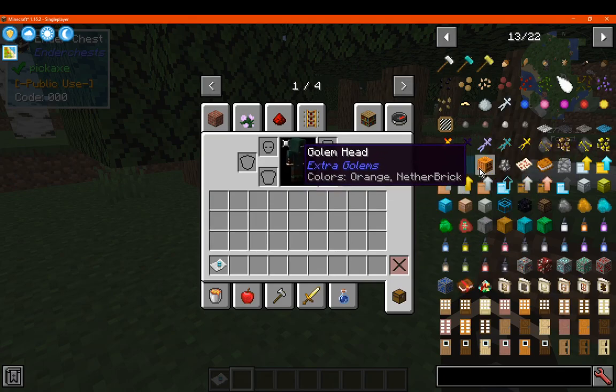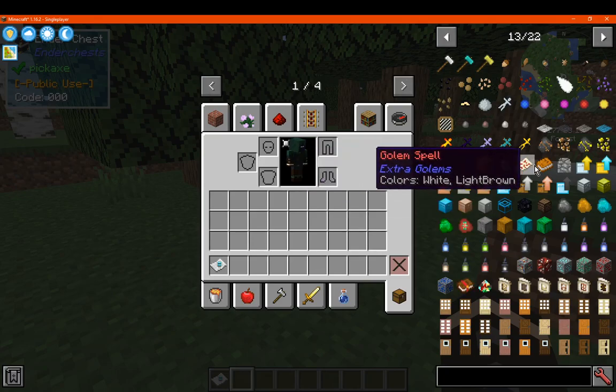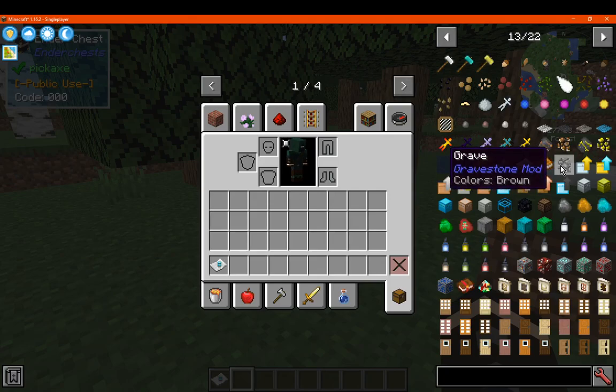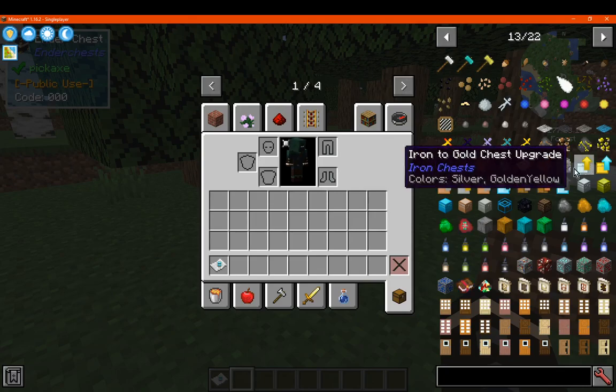You've got extra golems which adds in a golem head as well as a bunch of other golems — I'm not too familiar with the mod but there's a few things there. You've got gravestones which you can use to create a decoration, or they'll probably appear when you take damage and store your items so you can break them to get your stuff back instead of it being all over the place.